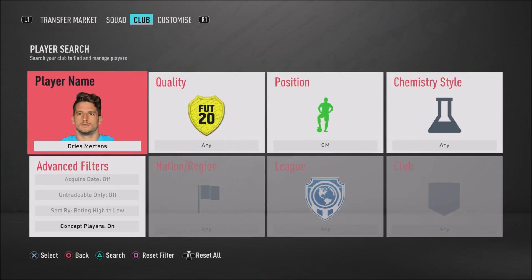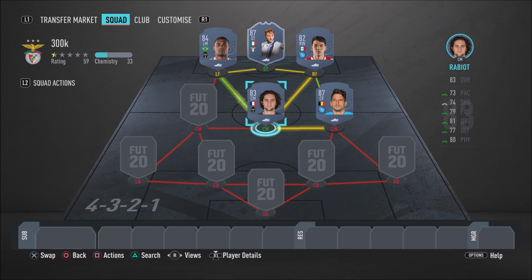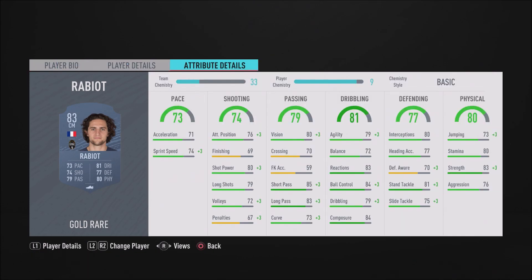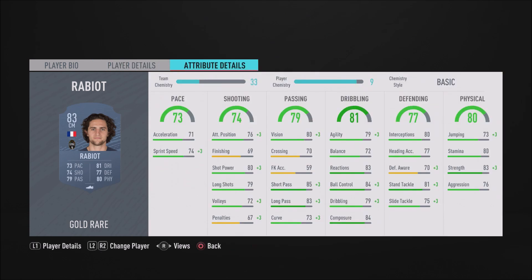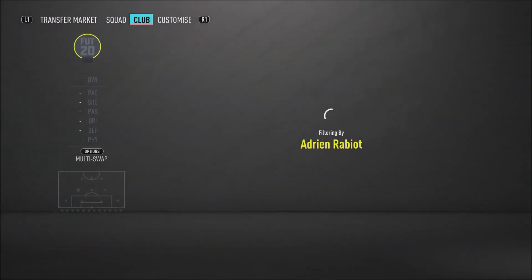In the left centre mid position, we have Adrien Rabiot — and Rabiot is an absolute beast, a box-to-box midfielder. He can attack, he can defend, he can shoot, he can win the ball. He's physical, he's tall, he's got good dribbling. Honestly, he's just a well-rounded player — 6'4". A lovely box-to-box midfielder: 74 sprint speed, 69 finishing, 81 stand tackle, 75 slide tackle, 84 ball control, 85 short pass, 83 long pass, and 83 strength. A very overpowered card. I really do recommend you guys go ahead and pick up Rabiot because he does the dirty work but also the nice attacking work — he's a very good box-to-box midfielder in this game.